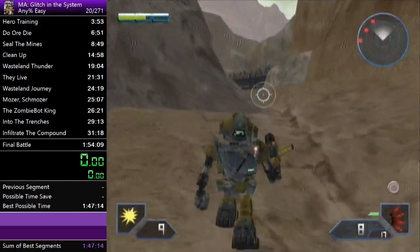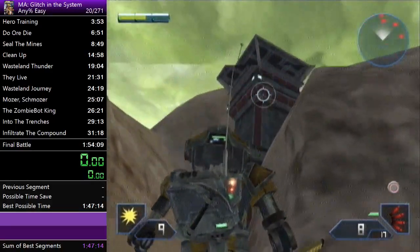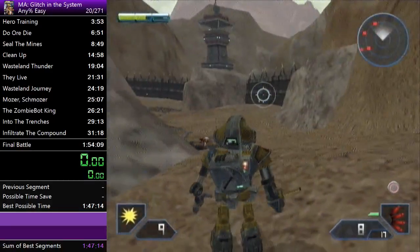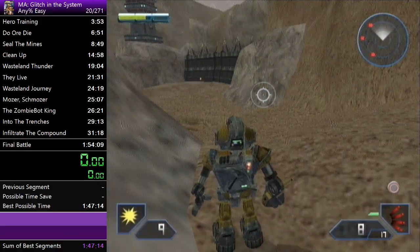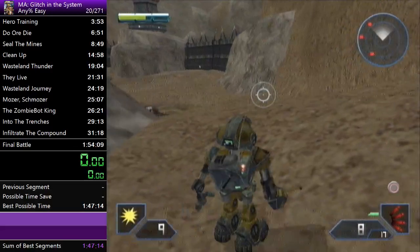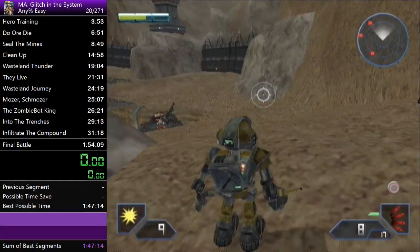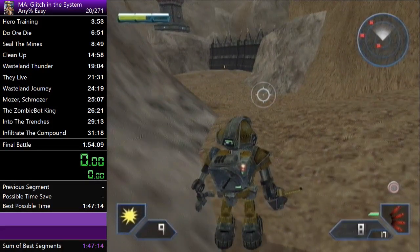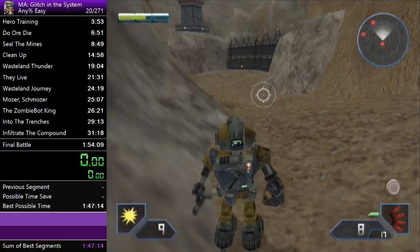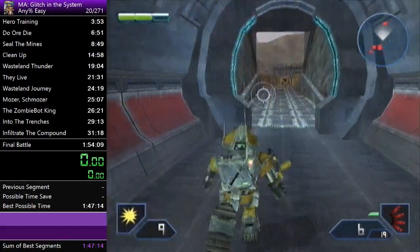Normally you'd have to get a dead pack from up here to blow up this wall, but you can use this rock to completely skip that. There's a very easy way to do this that you should get every time — it's not very hard. It used to be very hard before we figured this out. I'm actually going to restart so I have a good amount of health.